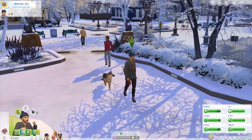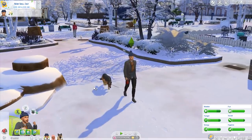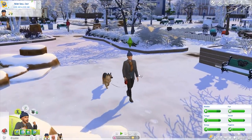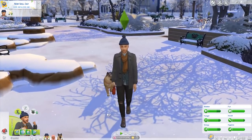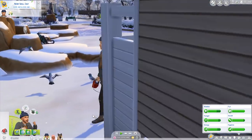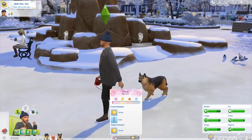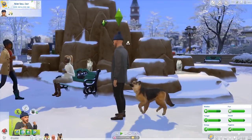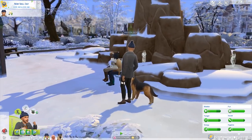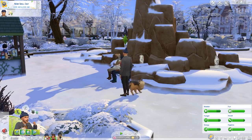Hi everyone, it's the English Simmer here and welcome back to The Sims 4 Seasons where you are joining me and Mr. Grayson. He has taken Max out for a very brisk walk in the snow. We have actually changed to spring now. We have sunny weather. It is still rather cold though — he's just taken him for a short walk around the block.